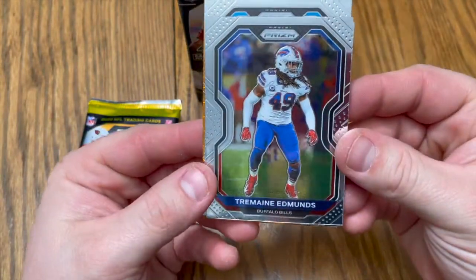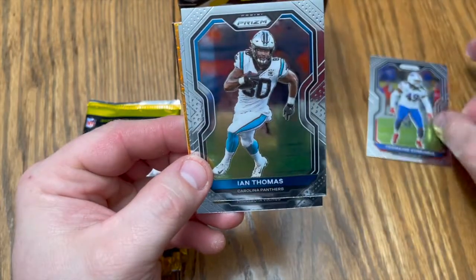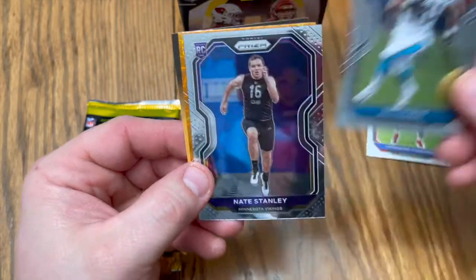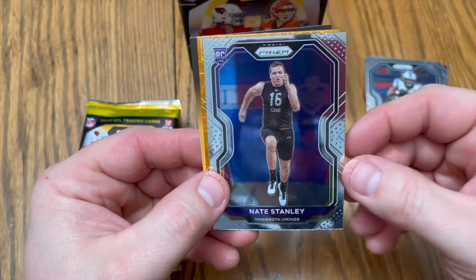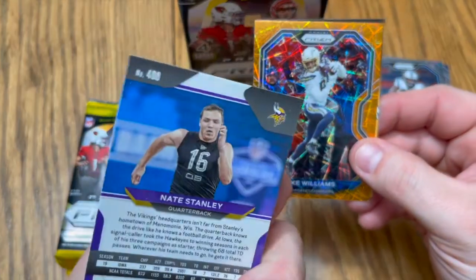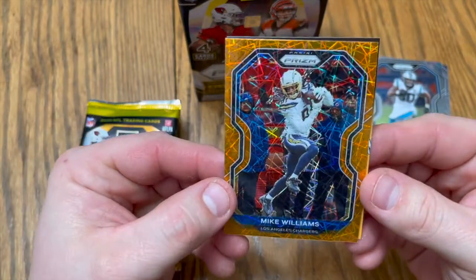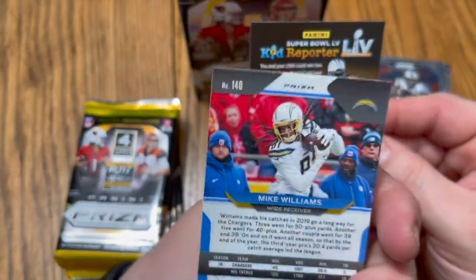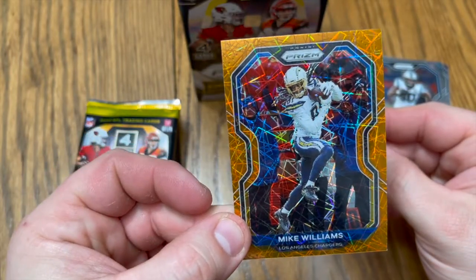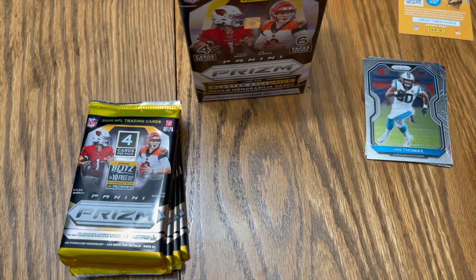Treman Edmonds from the Bills. In Thomas. Nate Stanley rookie card. All right, Mike Williams — okay, nice looking card right there, very nice. I like that. All right, let's leave him up.